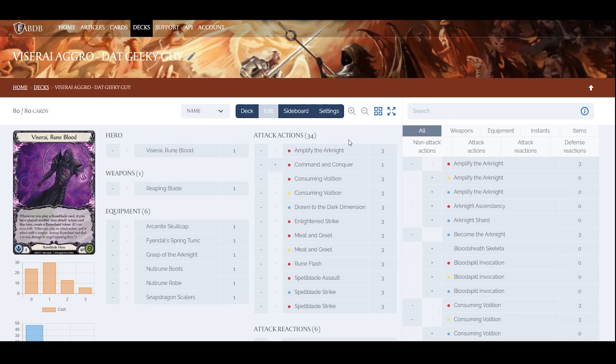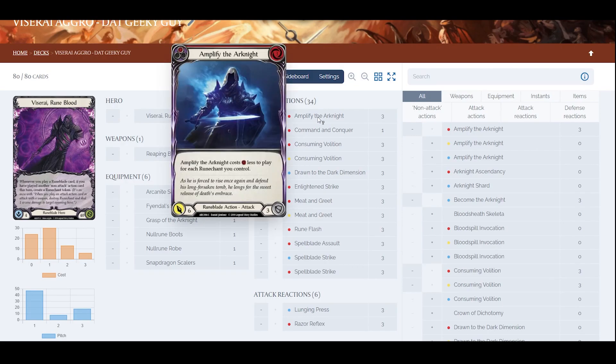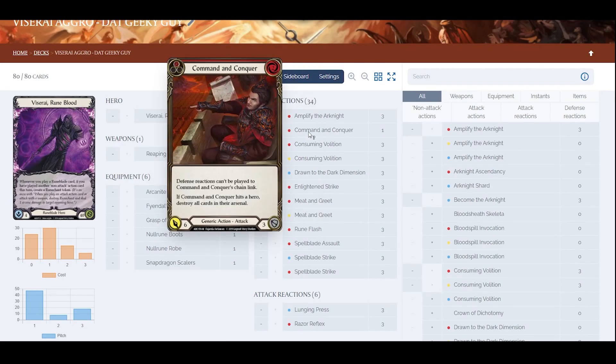Let's go through the attack actions first, then the non-attack actions. We have Amplify the Arknight — three copies of red. It costs less for each Runechant we control. Usually we have one to two Runechants due to the nature of the deck, since we're aiming to go wide. So we'll usually pay one for this.